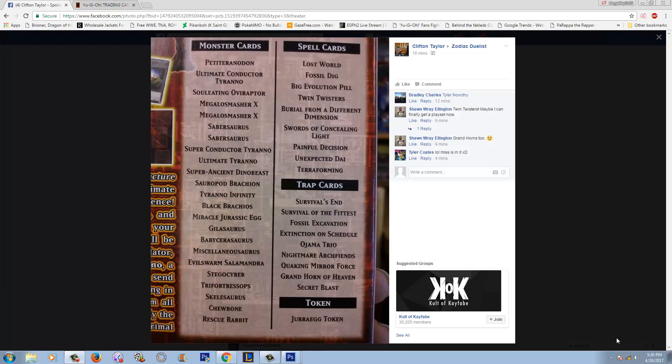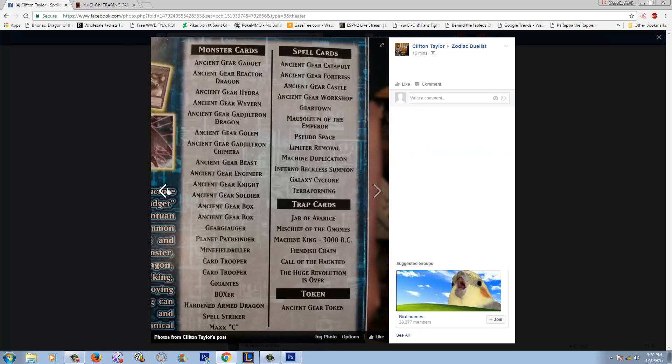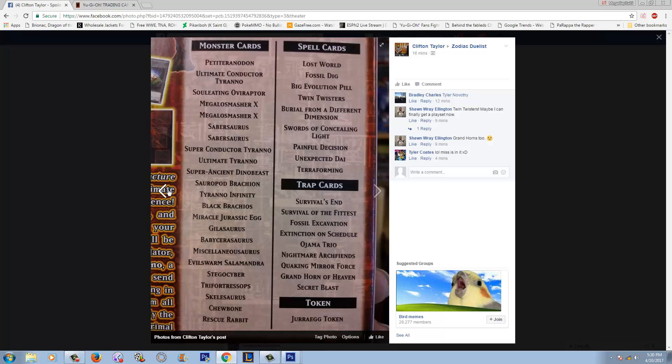What's up YouTube, Capital G here. So this was just posted in the Zodiac group on Facebook and it looks like we got ourselves some spoilers for the Dino Masters Fury structure deck and the Machines Reactor structure deck. And I gotta say, Konami did a very good job. These have some excellent reprints in them and I'm gonna talk about a couple of them and show you why these are extremely good buys.